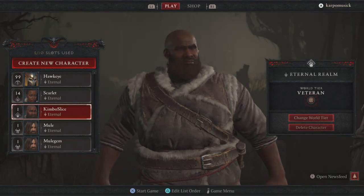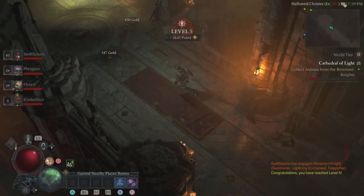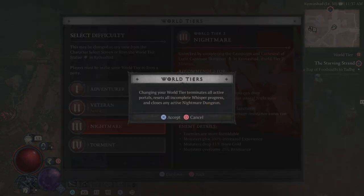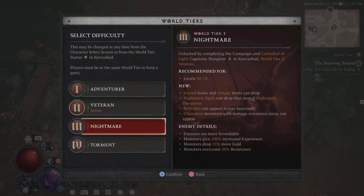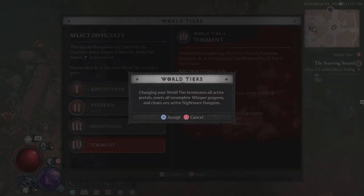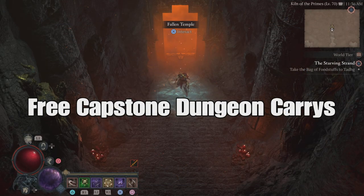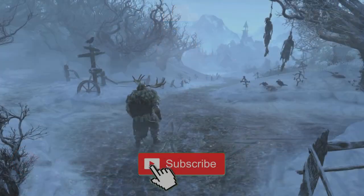If you're one of those players that just started your Hulk character and you're looking for a little bit of help getting through your Capstone Dungeons — Capstone 2, 3 — so you can get to World Tier 4, or you're just trying to get some XP and get your farm on, I'm going to be helping you every Thursday from this point forward for free Capstone Dungeon Carries.